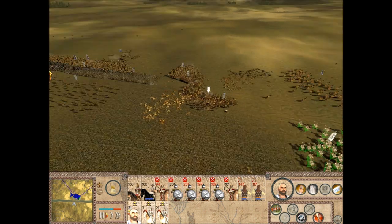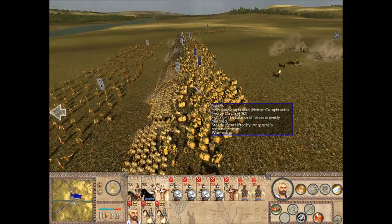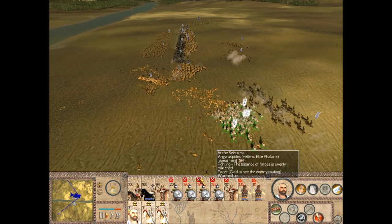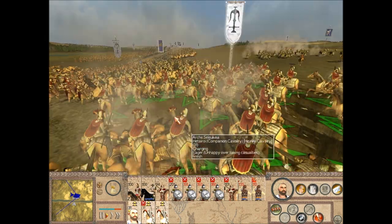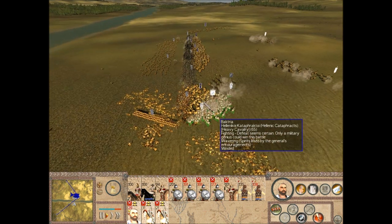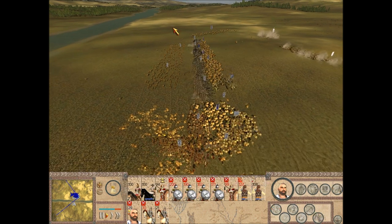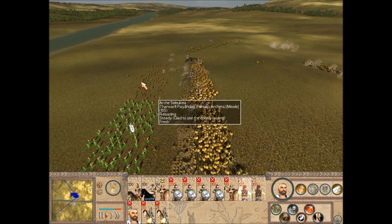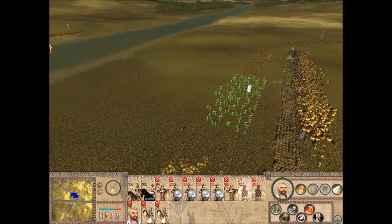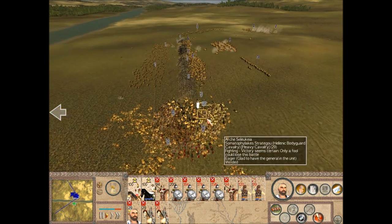Alright, let's charge! Nice, the Hypaspistai held. I think if the bulk of the Bactrian cavalry had gone from our right flank instead they might have been able to move past the Hypaspistai, but it's too late now. As usual I'll switch to the sword attack because of the armor piercing capability and the faster animation. Looks like they're just about to break through my line — I'm gonna bring out my reserve cavalry. Our left flank has routed.